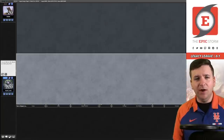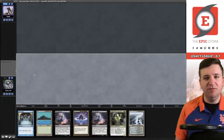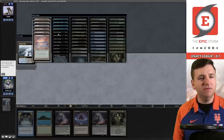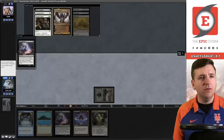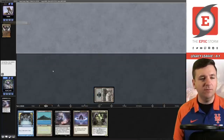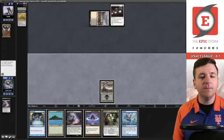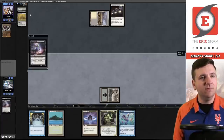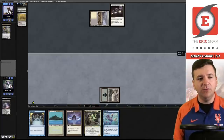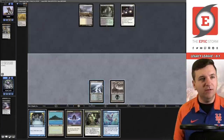I'm taking Massacre out and bringing in a second Safekeeper — I didn't see hate bears, so I don't want to deal with having the Massacre. They have a lot of removal so Safekeeper could be pretty good with multiple copies. New hand seems solid — we're one Chain of Smog away from winning. Play Polluted Delta, grab the basic swamp, and cast Thoughtseize. We take their Thoughtseize. Turn off auto-yields — oops, too slow. They have a Deafening Silence. Let's cast another Thoughtseize and take Dark Confidant.